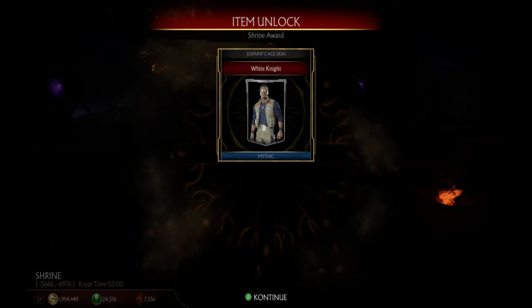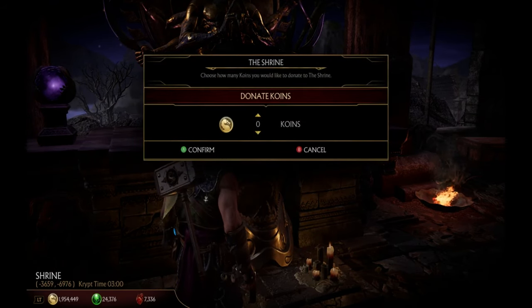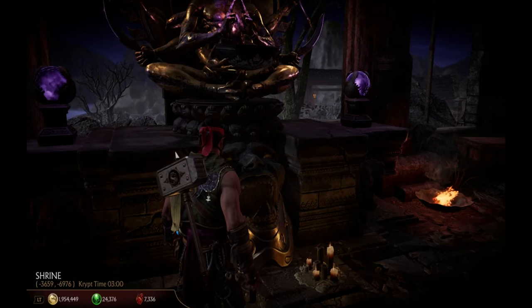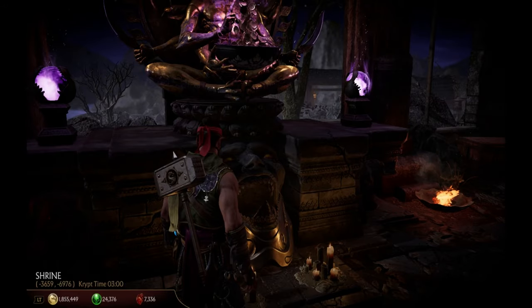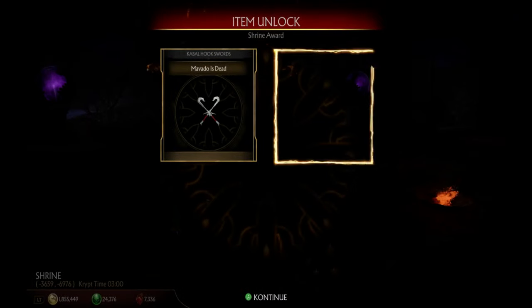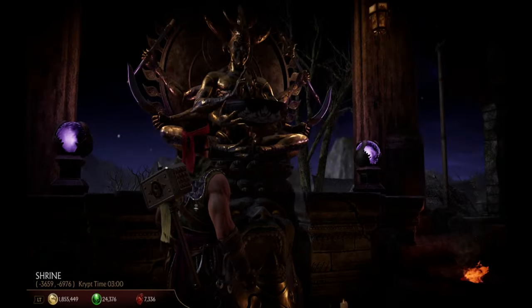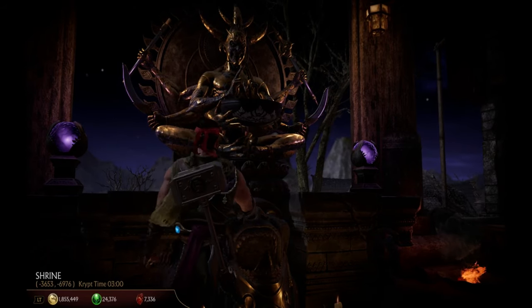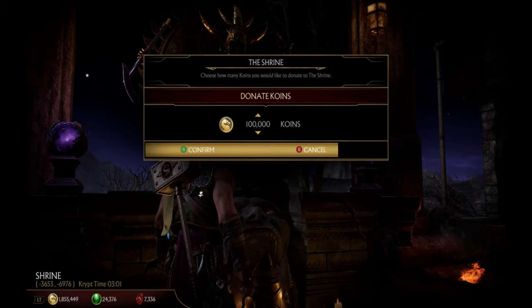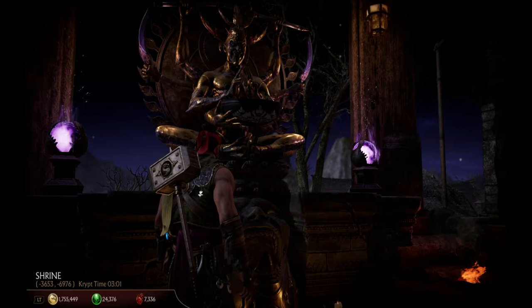There you go — look at that cool skin! We need to make sure it's one hundred thousand and not ninety-nine thousand or anything else, because we get something completely different. I had about two million coins, so let's see if we can spend those and get some cool skins.